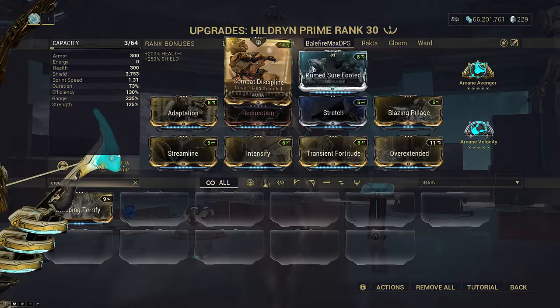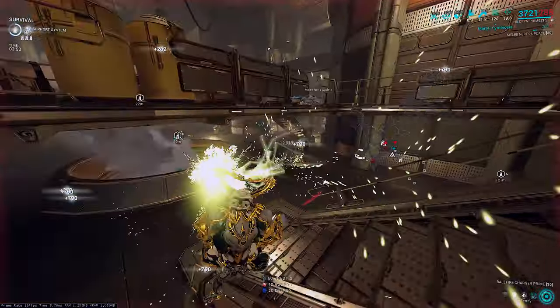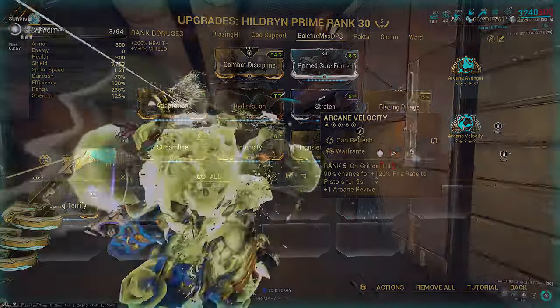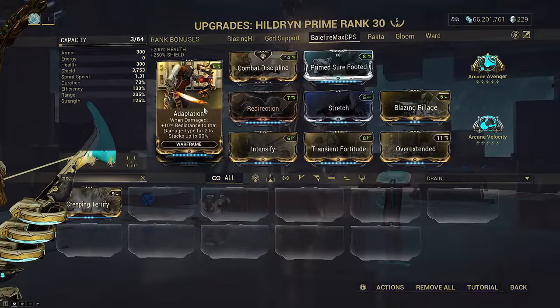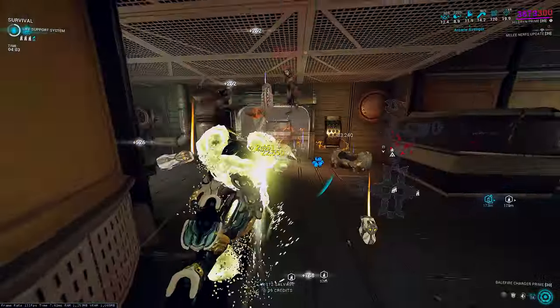Kills proc Combat Discipline for self-damage, activating Arcane Avenger to enable a crit Balefire setup, which is much stronger than non-crit variations. It also lets us finally use Arcane Velocity to free up a mod slot on Balefire. The expensive cast cost of this build means running a double stack of Adaptation and Redirection for rotation consistency.